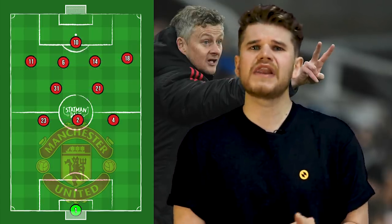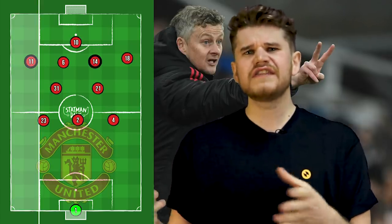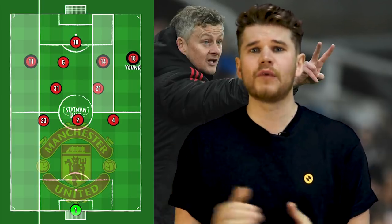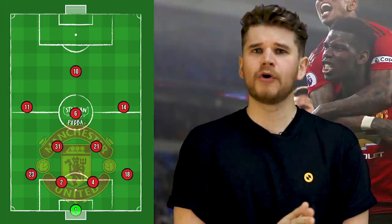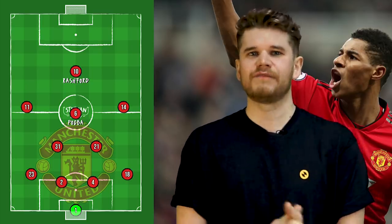Regardless of the shape, the left attacking midfielder will always hold his width, whilst on the right, the player usually sits in the inside right channel, relying on the full back — usually Ashley Young — to provide the width. In attack, there have been a number of key players in Solskjaer's side, but none more important than Paul Pogba and Marcus Rashford, and this is shown in United's style of play.